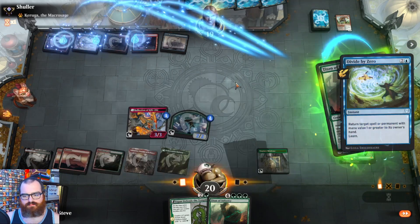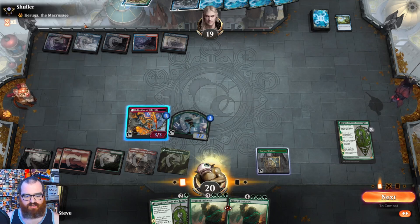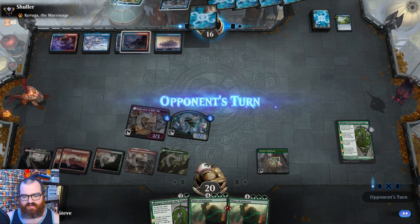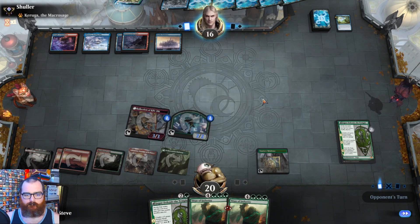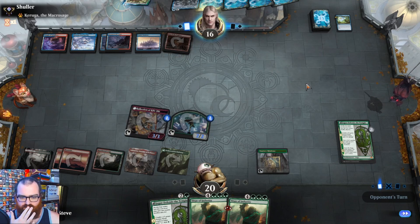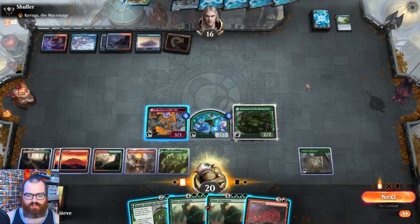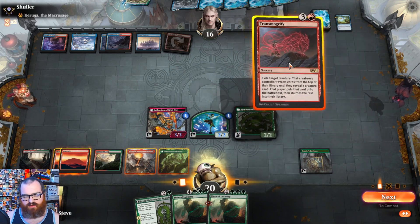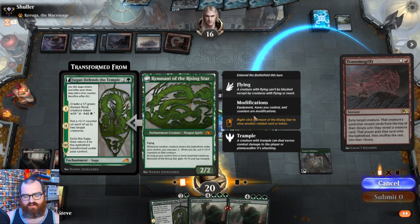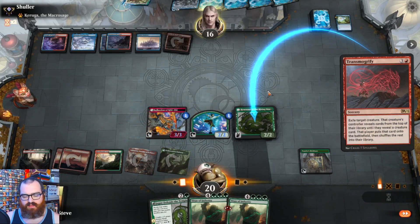A counterspell? Divide by Zero. Teachings. So we're just going to attack here because we're not going to use the treasure from the briefcase to make a token. This is a pretty intense game — there's a lot going on. Our opponent could have a lot of ways to interact with us. Balance is a really good way, a really good thing against Titan of Industry decks. So let's transmogrify the Remnant, because it will turn into a Titan.